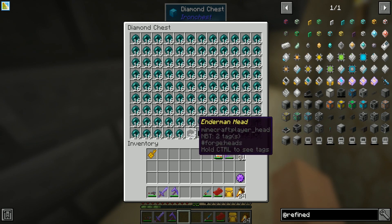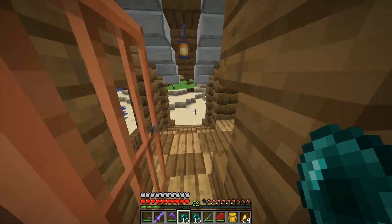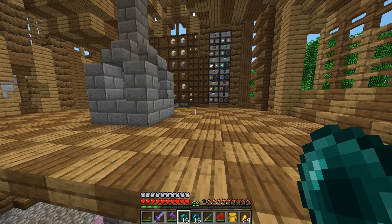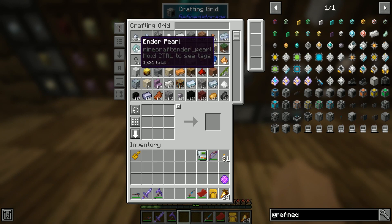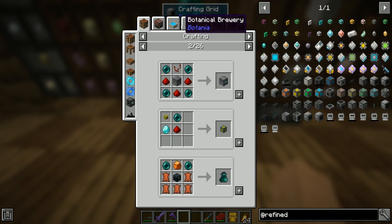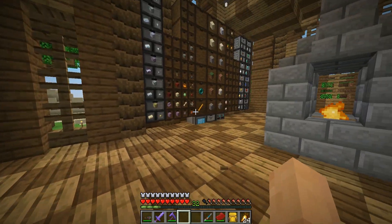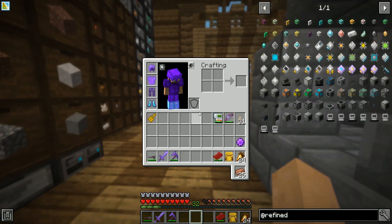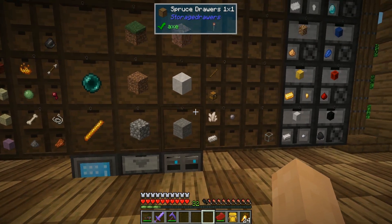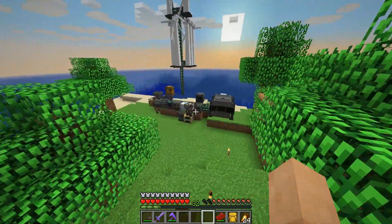I headed to my secret little hidey hole — that chest has been full the entire time. We can take those items and bring them back into our system for recipes. Sadly, I looked up the recipes for ender pearls and there aren't that many useful ones — only 26 items in the search, and things like enderium don't really have a use in 1.15 yet. The ender pearls are probably not the most useful, but I sure needed them early on.